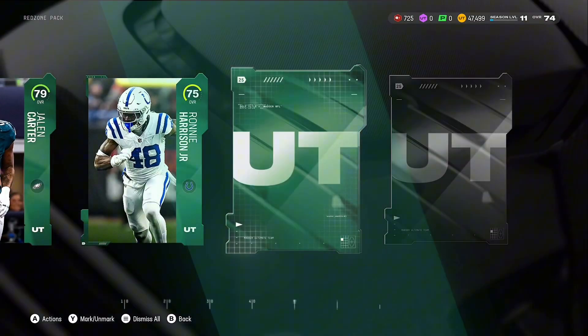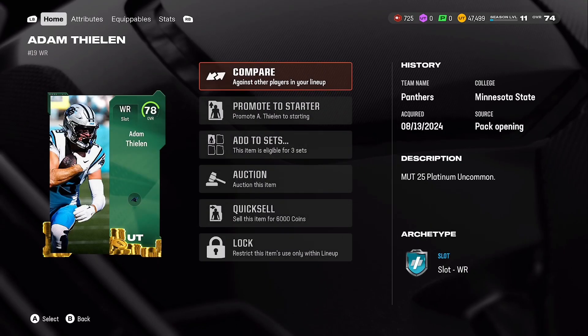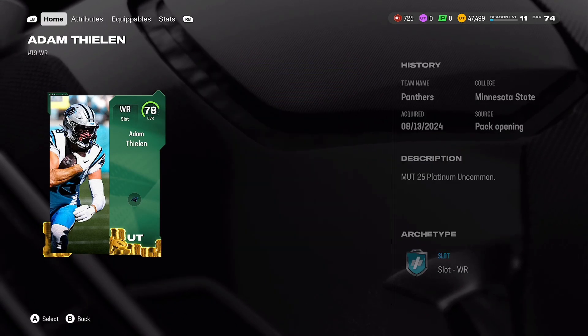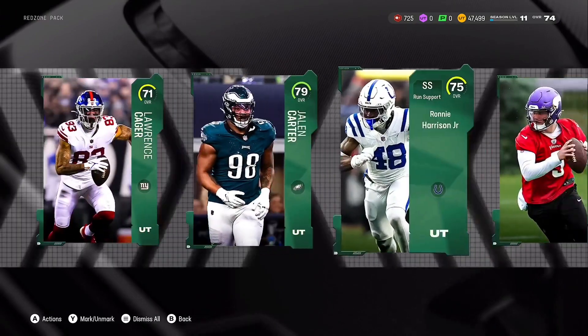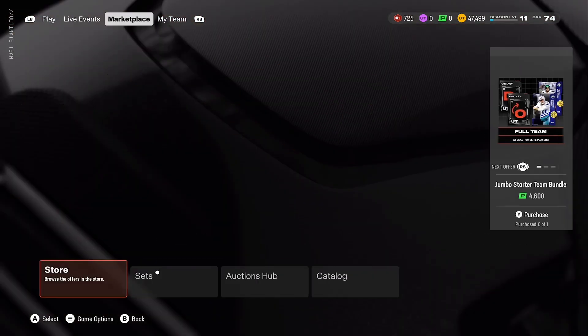Let's see what else we get - JJ McCarthy and a CoinQuickSell, Adam Thielen. I'm just going to keep these CoinQuickSell cards and just QuickSell them when we don't need them. But Jalen Carter and Adam Thielen are good centerpieces for the team - definitely going to be some of our best players.